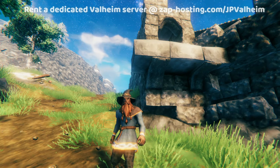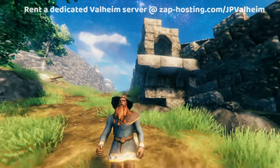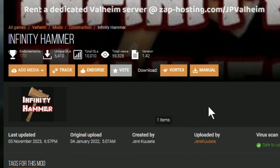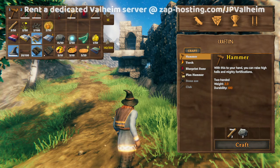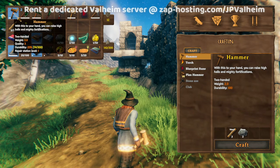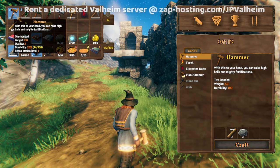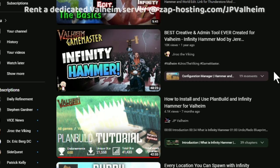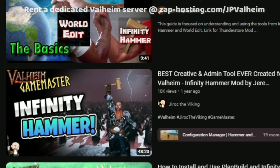Next, we're going to cover some mods related to building in Valheim, for those of you who want to focus entirely on creativity and building. First, we'll cover Infinity Hammer, which is a really easy mod to understand at first, but then you start to realize just how much you can do with it. Infinity Hammer takes your regular hammer and converts it into something that can build any game object in the files. I personally really like Jirok the Viking's video about using Infinity Hammer — he brings up a lot of really cool points about how to use it.